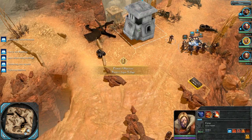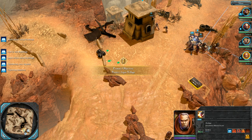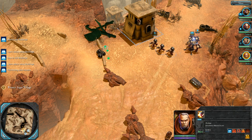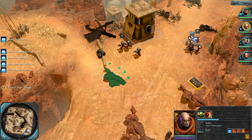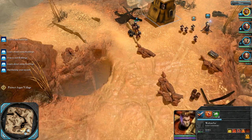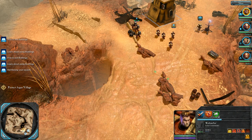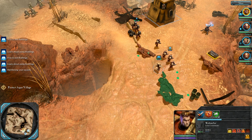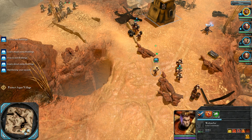I'm going to put my sniper in the tower, set up my heavy weapons over here, and maybe position my tactical guys over there as well — set up a good defensive line for the incoming attack.